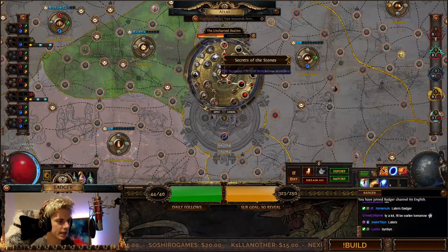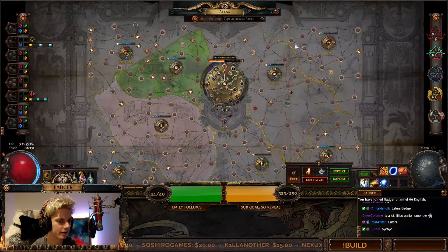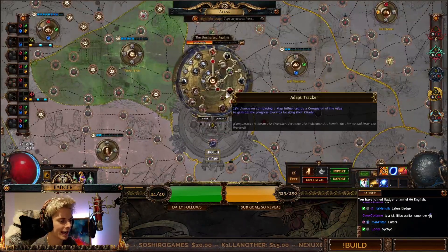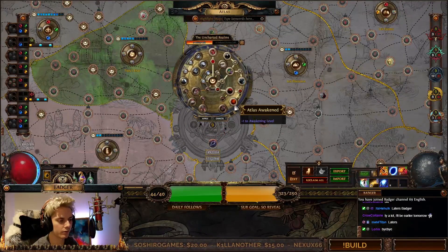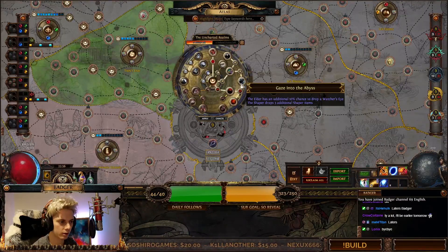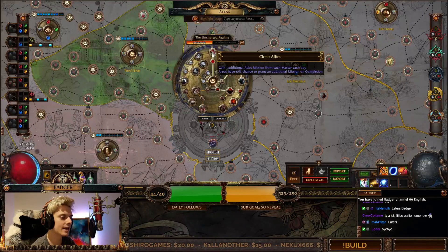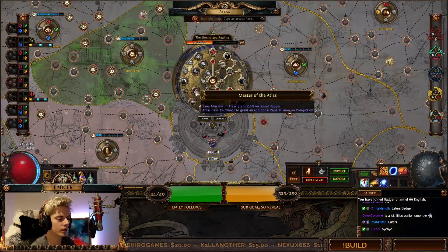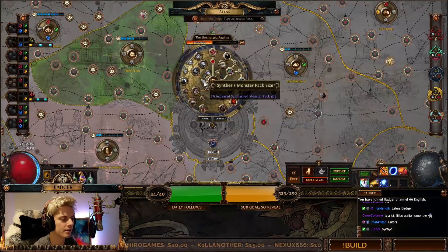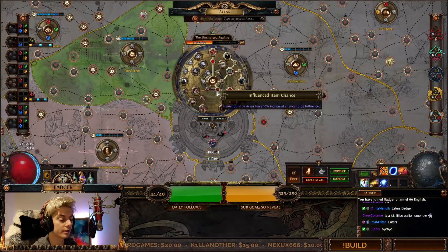The Uncharted Realms is a set of passive skill points that apply to your entire Atlas — everything run on the Atlas. Anything from giving you a plus to levels of your Awakening, or even granting additional chances for Elder to drop a Watcher's Eye, getting you extra Atlas missions each day, some Synthesis stuff, other Xana missions — stuff that applies to everything on your Atlas. But how do you actually earn these points?